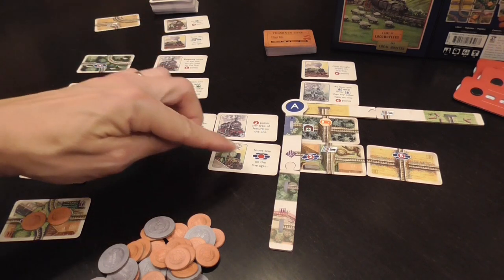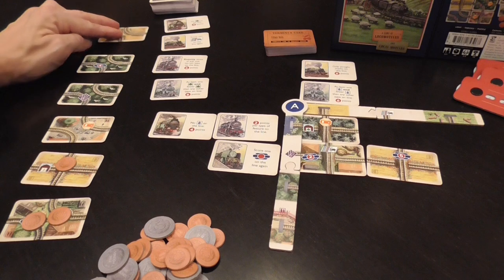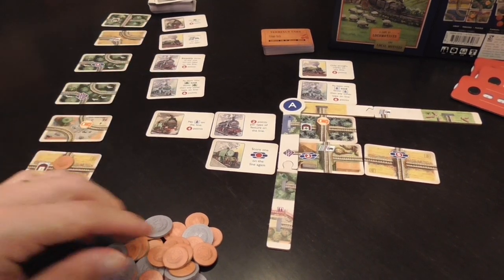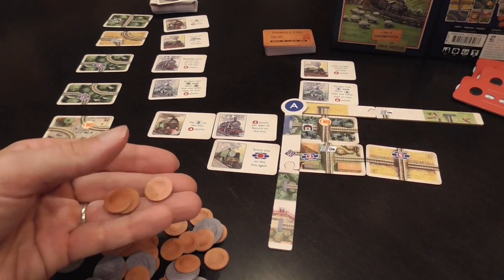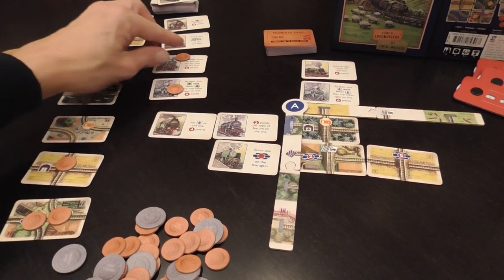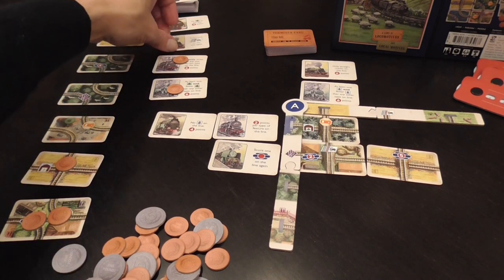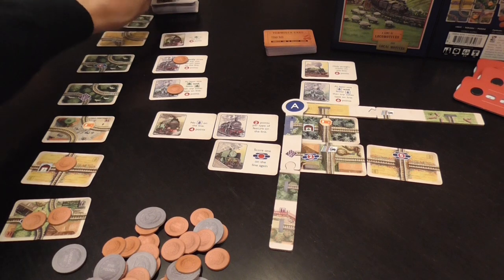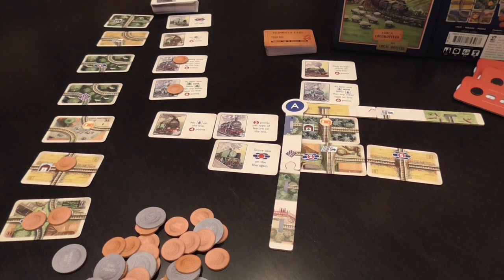The trips that you attach furthest from the deck always cost three coins. If you want to get another one, you need to place a coin on each trip and still pay three for the base cost. So that's how that part works.